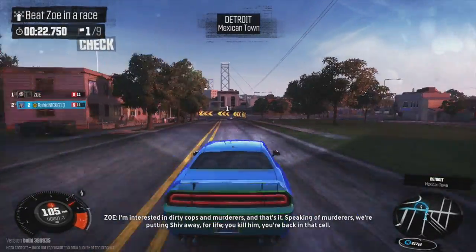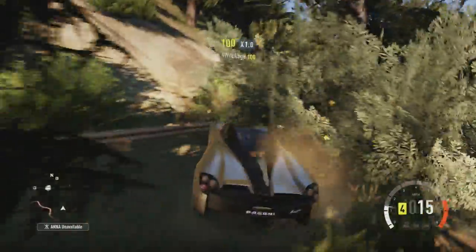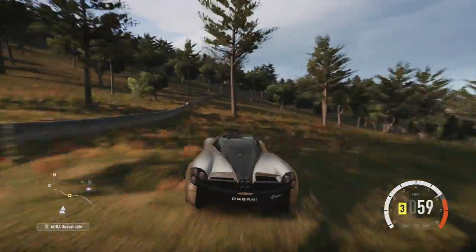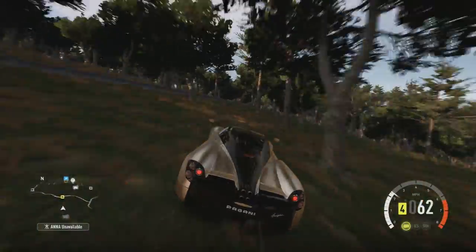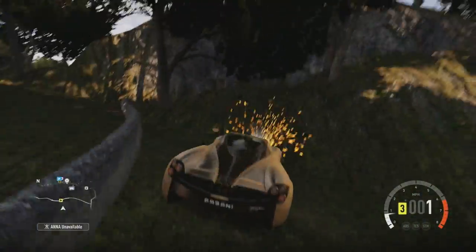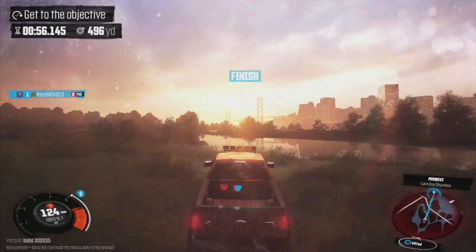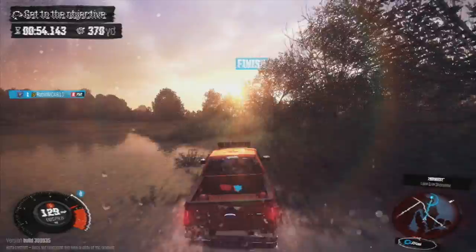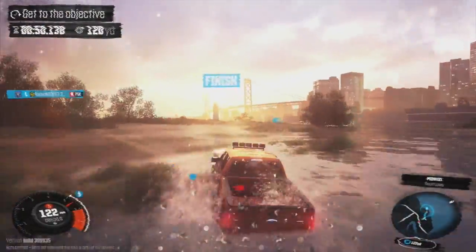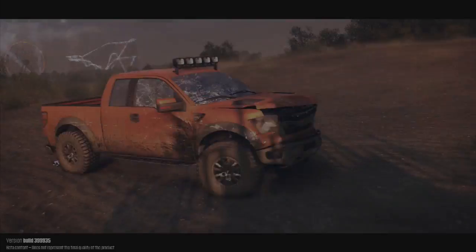Neither of these games are perfect. Forza Horizon 2 does have its problems — it's not a true open world game. No matter how much they told us you can go anywhere, there are walls and barriers and invisible barriers that block you from actually going anywhere you want. So Horizon 2 needs a better world system. The Crew, however, needs to fix its controls — they're completely messed up — as well as the physics. The physics seriously need to be looked at; they're just very arcade-y and it turns me off the game.